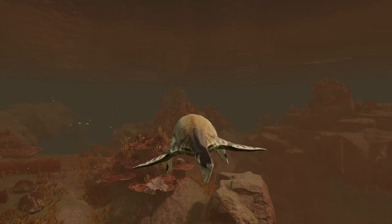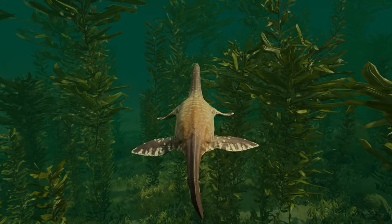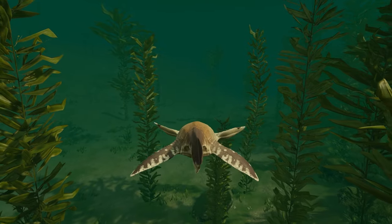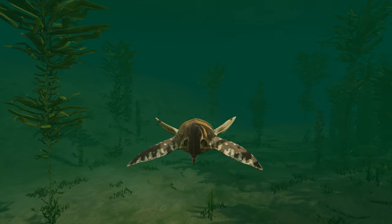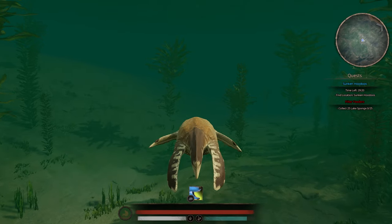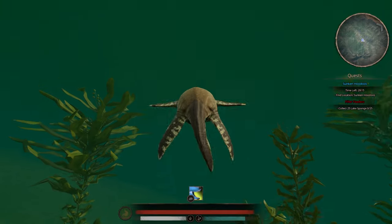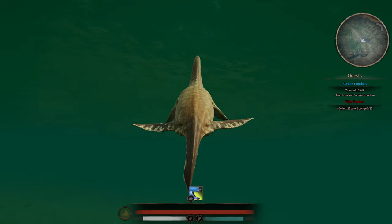There are no stats for swimming speed yet, so I don't know how fast he really is in water. If we test it out right now, this is his full sprint — and it does not seem that fast. Probably every other aquatic can swim faster than this guy. You also have to keep track of his oxygen because he does have an oxygen bar, so you can't be underwater forever — you would have to go and gasp for air. The oxygen bar does seem to go down slowly though.